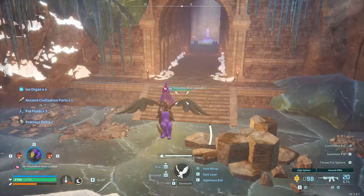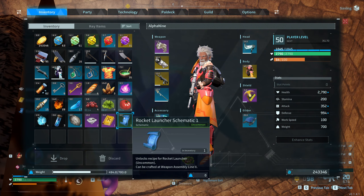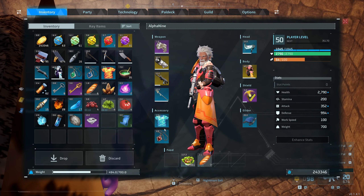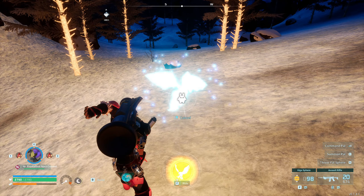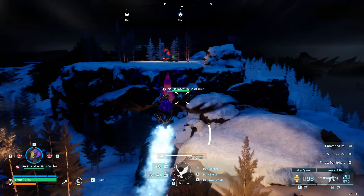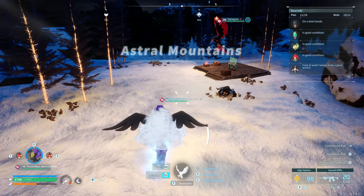As you can see, both are good, but when it comes to player attack stats, the Frostallion Noct is much better. So which of these incredible creatures would you choose for your journey? Let us know in the comments below. Don't forget to like, share, and subscribe for more Pal World guides and tips. Until next time, stay safe and we'll see you in the next one — peace!